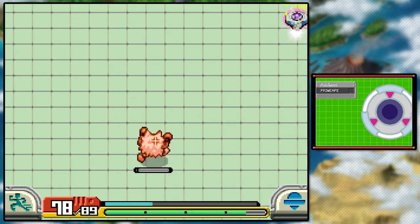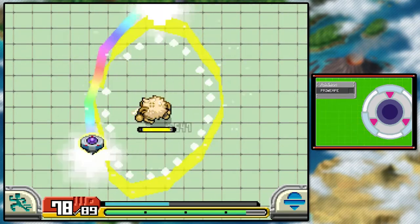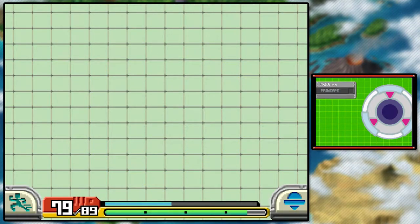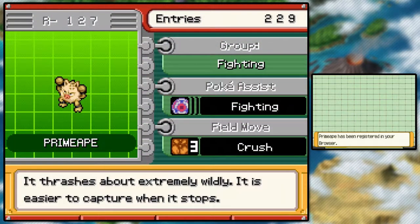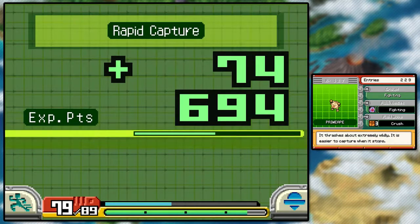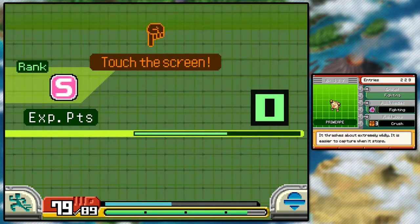I don't believe we've captured Primeape before, so we got a brand new capture right here. Perfect. That's gonna be Charge 3, no damage. There he is — Primeape. It thrashes about extremely wildly; it is easier to capture when it stops. Field move Crush 3. I feel like we're gonna need it — any Pokémon we see in here, we're going to need, because we've seen barely any.